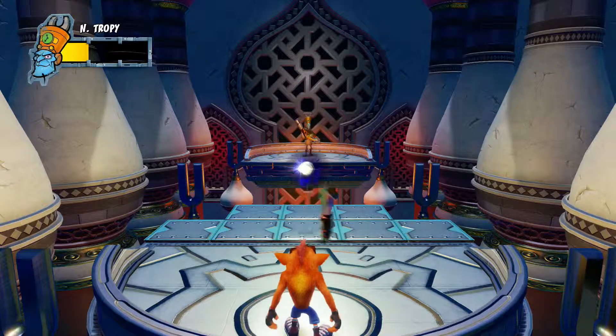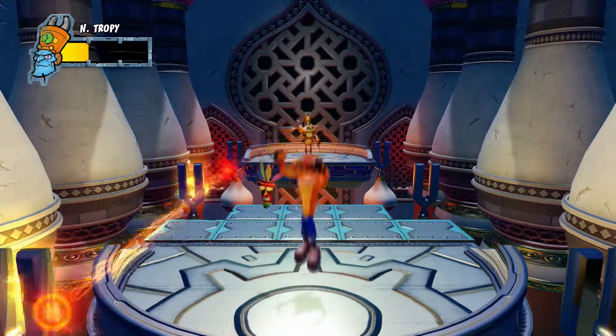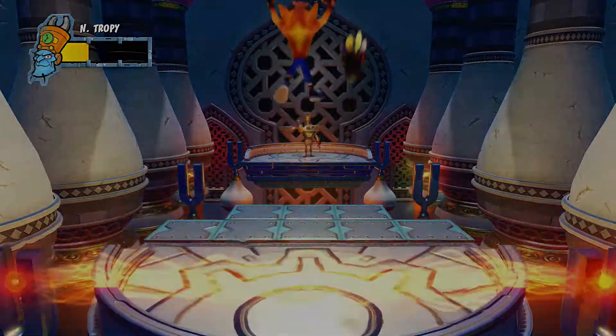The final phase begins with one jumping missile, one crouching missile and another jumping one. The last laser order is left, right, front, left, left.